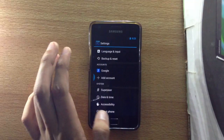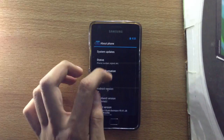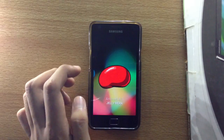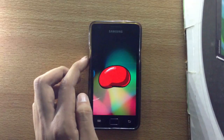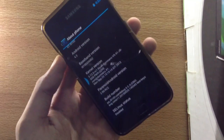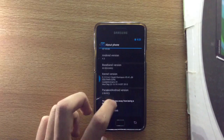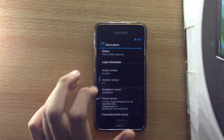Let me just show you here in Settings > About Phone — this is Android 4.3 Jelly Bean and this is Paranoid Android version 3.99 RC2, the latest build. We have the build number here; if you tap it a couple of times it will say you are a developer.